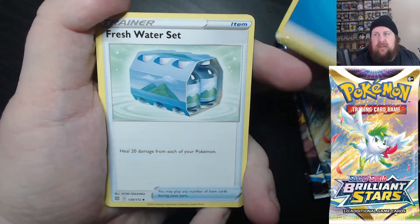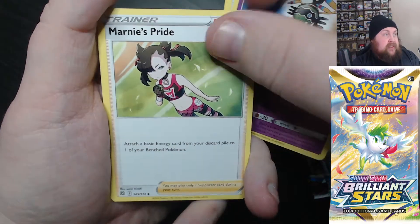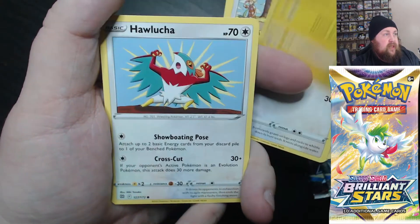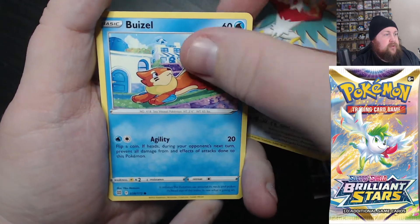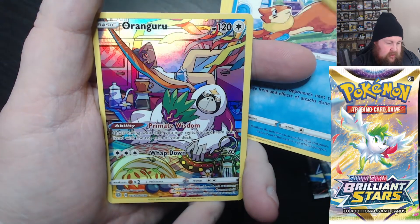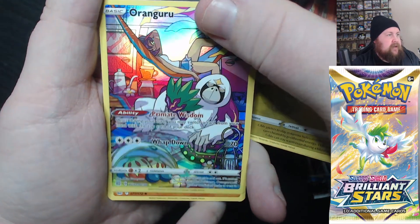Oh, water energy. We've got the Fresh Water Set, Silly Glide, Mantine's Pride, Fidough, Electabuzz, Lucario, Weavile, Kibble, and Orangaru as a character card.